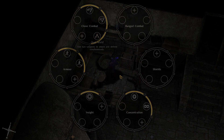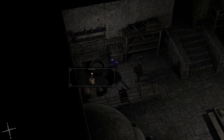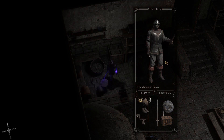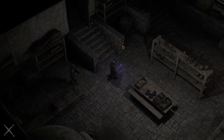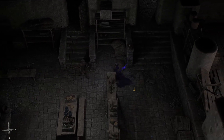We just learned dual wield, so now we need to work on Expansion — we're learning that now. And because we can see in the dark, we could dual wield a one-handed sword and a warhammer, so we can do all kinds of damage here. That seems like a good idea.